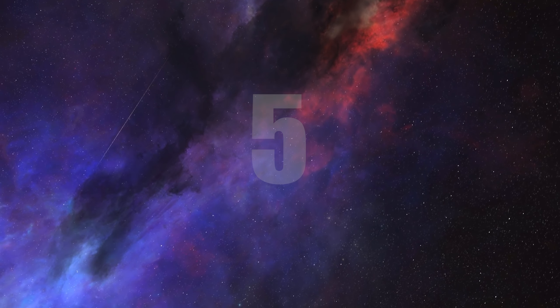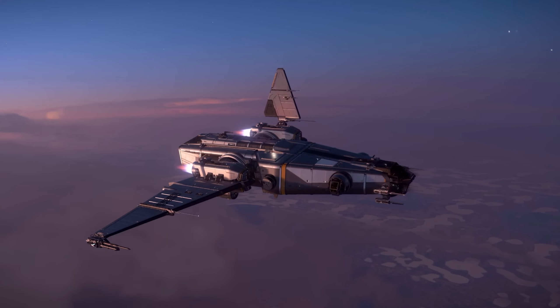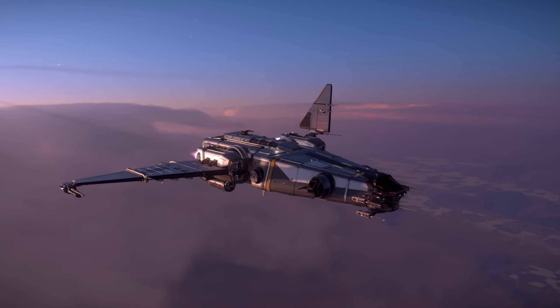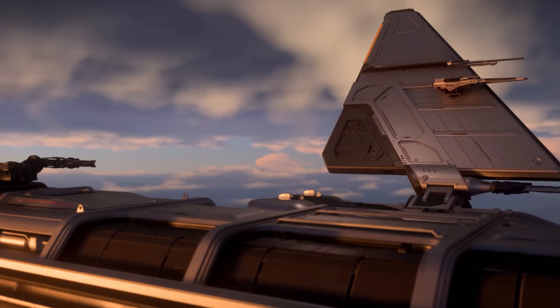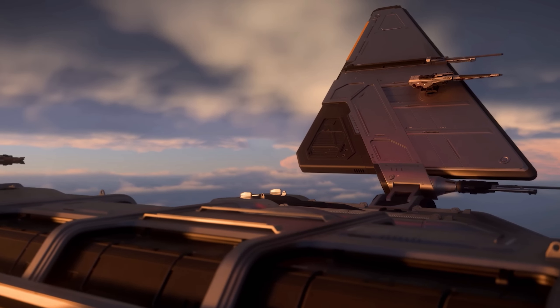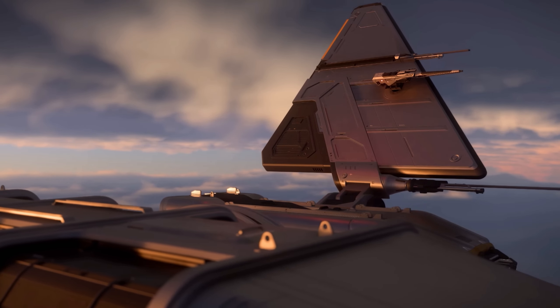Number 5: the Corsair. With asymmetric convertible wings and a large cargo hold, the Corsair adapts to harsh environments, combat situations, and hot landing zones with equal ease. The Corsair is the newest ship to be introduced amongst this list and has the most updated interior, featuring shared lockers, lockable doors, and wonderful attention to detail.